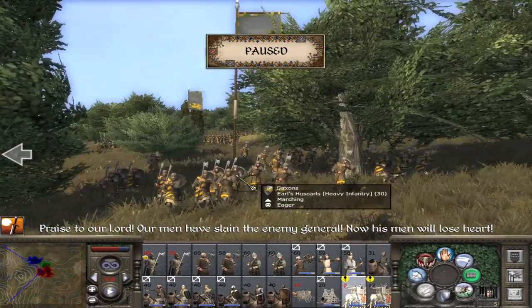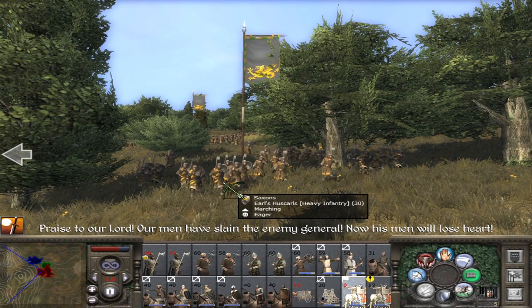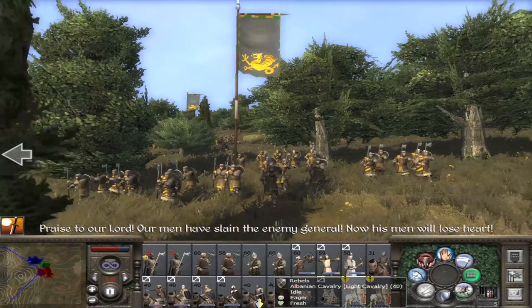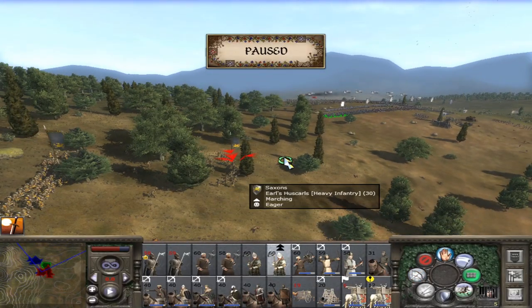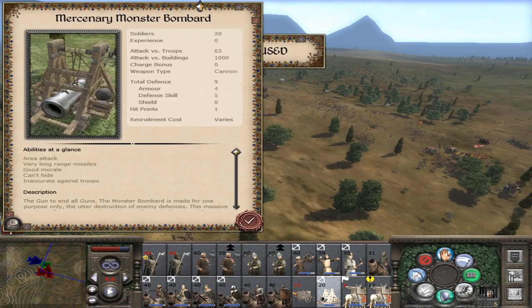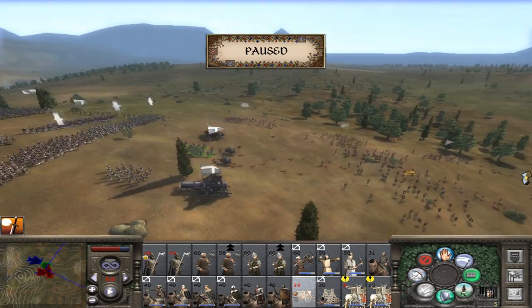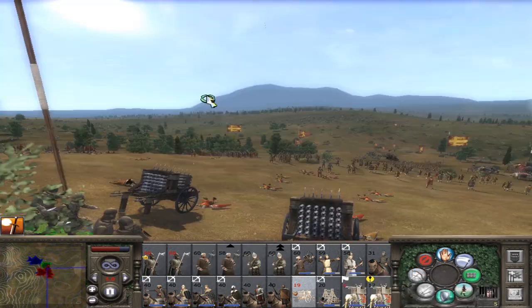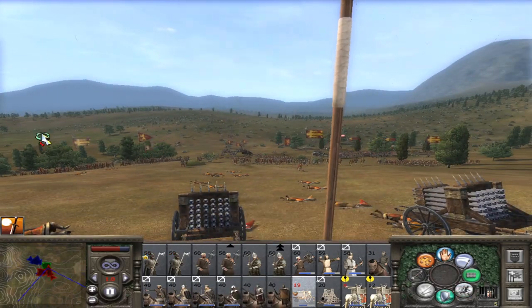These are the Viking swords — the Anglo-Saxons, or Saxons as it says here. The Earl's Huscarls are of course a Huscarl unit, so we better send in some infantry to go in and do the job on them. We'll send some of the Irish-y Scottish-y lads and a few Transylvanian peasants to come along with them. Now are we just in time for the monster revolt? We might be — oh no, that was just overhead. You guys get back in control.